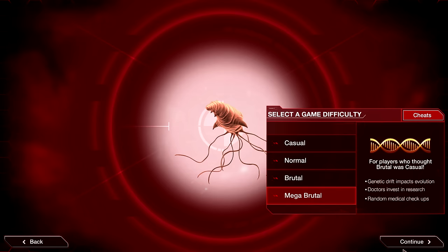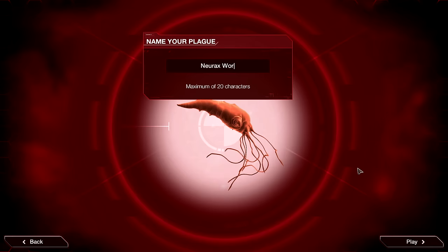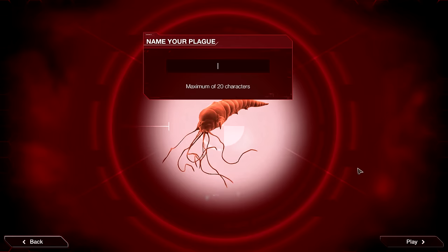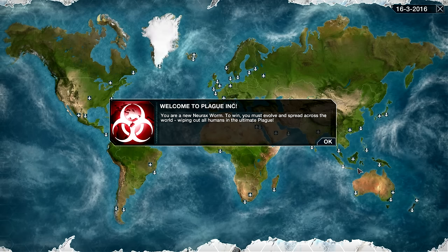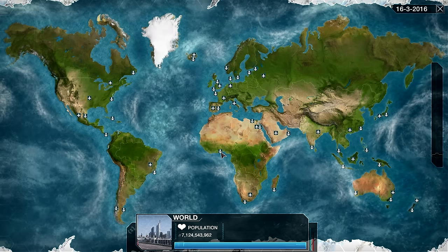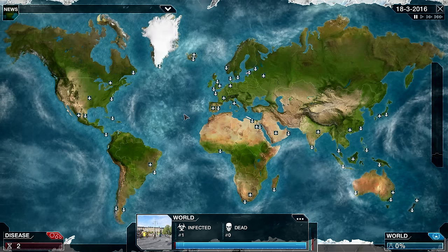We'll be playing on Mega Brutal, of course. As far as a name, we need something that people say is controlling our actions — something that people think controls our thoughts, tells us what to think, how to feel. The Liberal Media. I can't imagine anyone's going to get insulted by that at all. Selecting a starting location — the strategy I'll be employing revolves around getting a foothold in as many countries, especially the rich countries, as early as possible, without infecting too quickly or we'll get discovered. I'm going to start in the United Kingdom for this — good proximity to Europe — and hopefully we'll be able to get to the United States and several other wealthy developed countries as soon as possible.